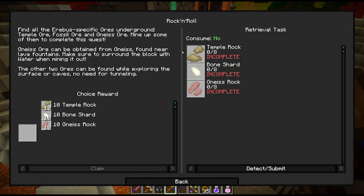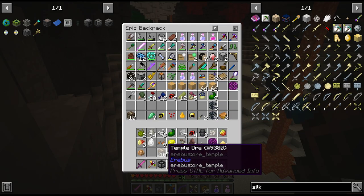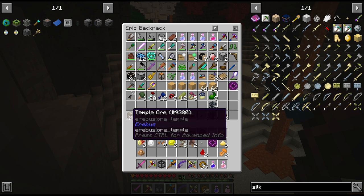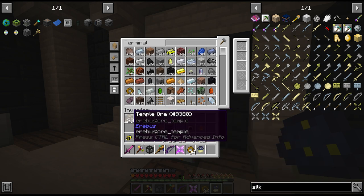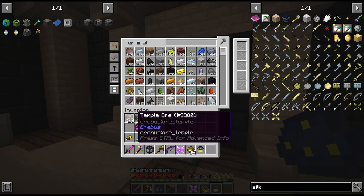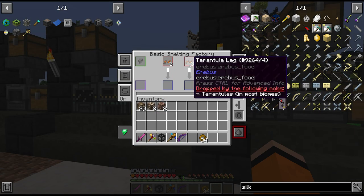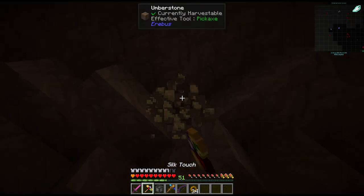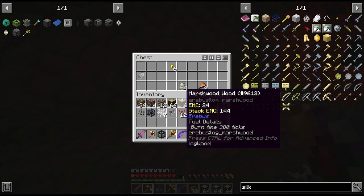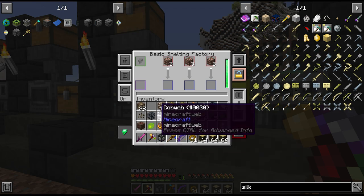Next step for us is to find a bunch of ores, and I did already find some while I was tunneling through that pyramid. I have some of this temple ore - I think that should be enough. So we're back at the base to try and clean out the inventory a bit. I did actually find some of this ore while I was tunneling and this is our total haul so far. I think we need some more of this version of the ore and maybe some more fossil. While we're here we can also pick up this tarantula leg quest - just have to smelt some of it, make it all nice and crispy.